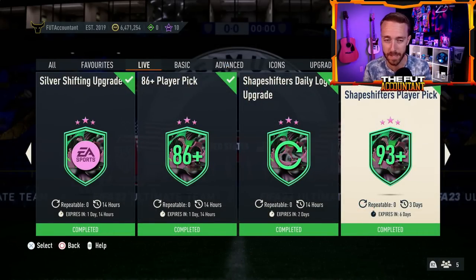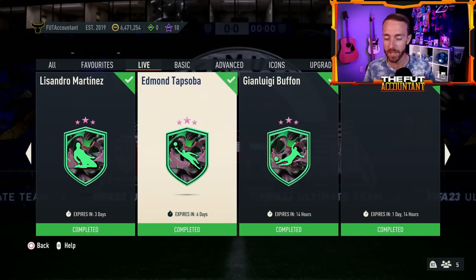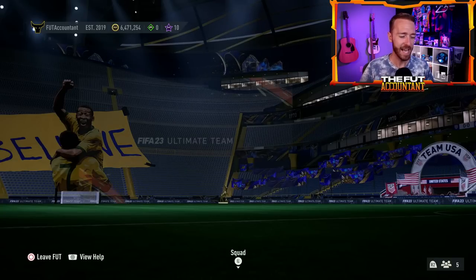We'll talk more about fodder in a little bit in regards to this upcoming promo and how it might be impacted. Also yesterday, we had a player SBC — Edmund Tapsoba. I already completed it. It's a goalkeeper SBC, and it was actually delayed. I don't know what's going on with EA recently, but this has happened a few times in the past month or so — they've delayed content maybe an hour or two.